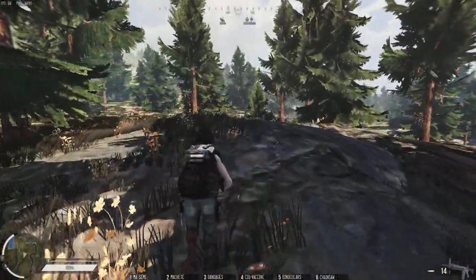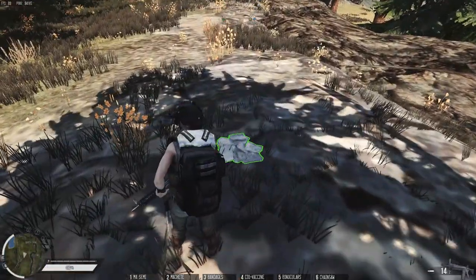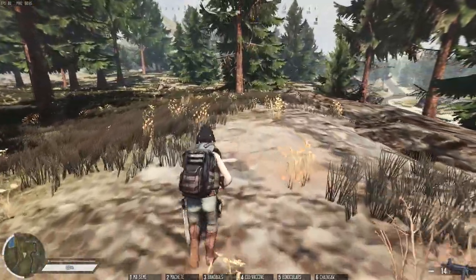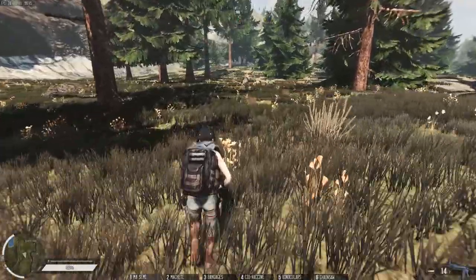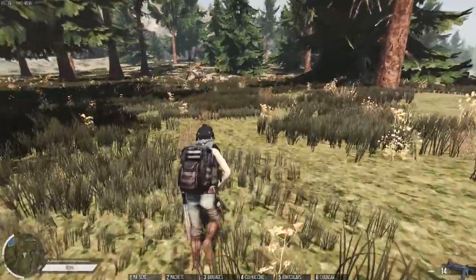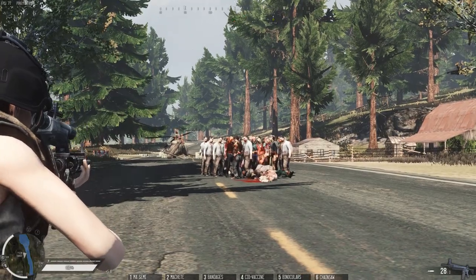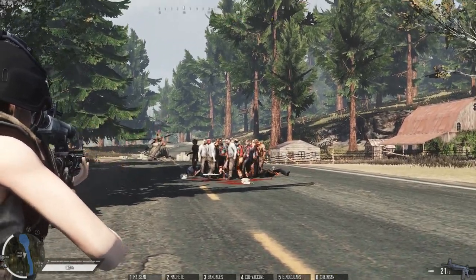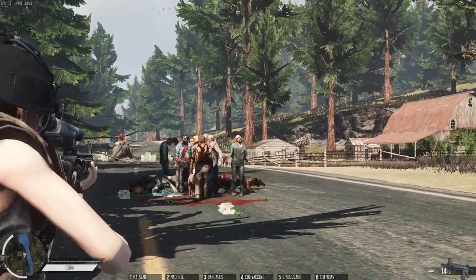Now we can run back to the heli and loot the site and get all the rewards without worrying about any other zombies around — there may be the odd straggler, but it's going to be a lot easier to handle than the whole horde. The next clip will show you a roadside scenario where I've accumulated all the zombies in one location and take them out one at a time. I like single aimed shots, but I'll speed this up so you can see the footage faster.